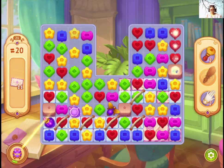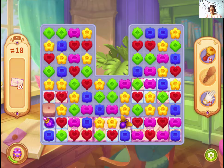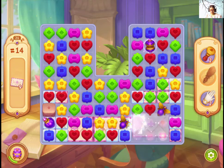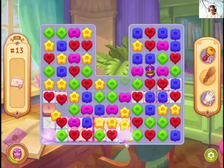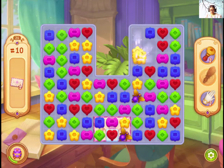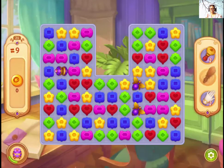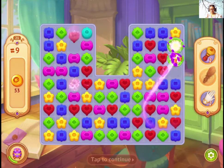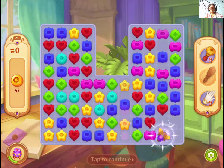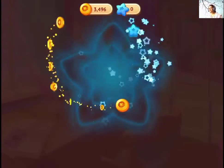Okay, so far we are doing good. We're almost done. We collected the letters and that was level 21 of Storington Hall. Thank you.